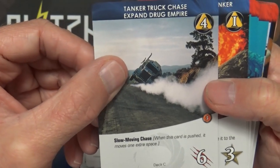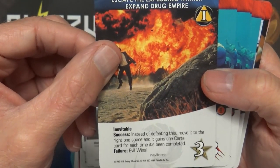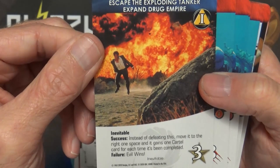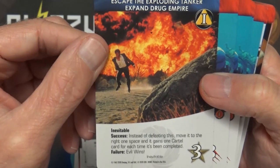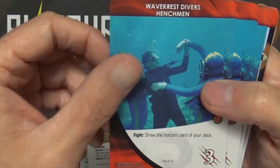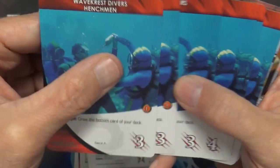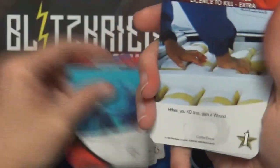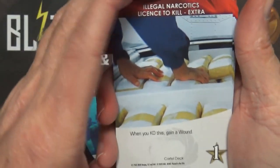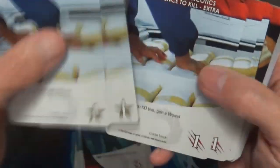Tanker Truck Chase - Slow Moving Chase. Escape the Exploding Tanker - Inevitable Success: instead of defeating this, move it to the right one space, and it gains one cartel card for each time it's been completed. Failure: evil wins. Wave Crest Divers - henchmen, Fight: draw the bottom card of your deck; these progressively get stronger on strike. Then we have Illegal Narcotics - when you KO this, gain a wound - multiple ways to KO those.